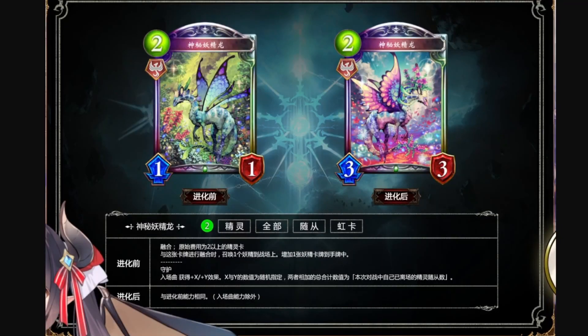Hello everyone, Zelx here, with the final card of the mini expansion revealed. It is the ForestCraft Legendary Mysterious Fairy Dragon — a 2 playpoint 1/1 Legendary ForestCraft Follower with Fusion for ForestCraft cards that originally cost at least 2 playpoints.